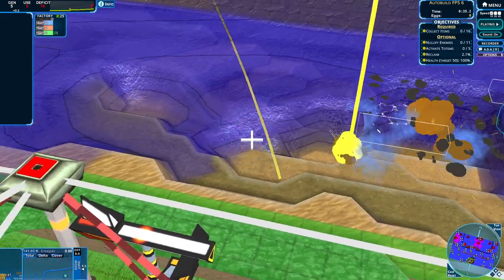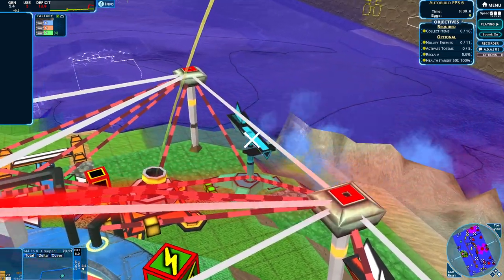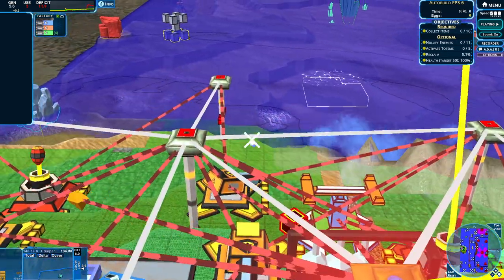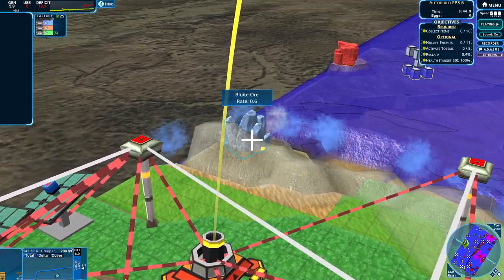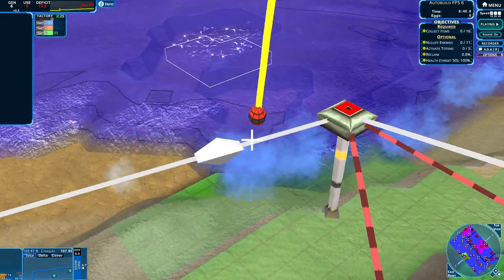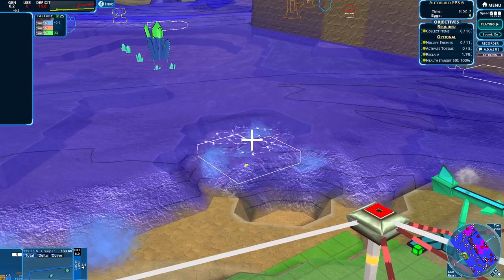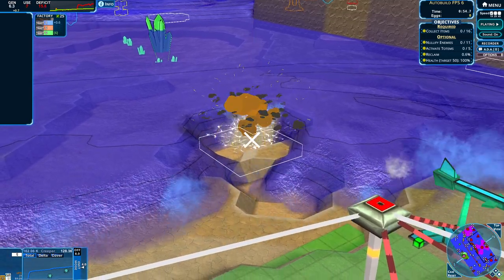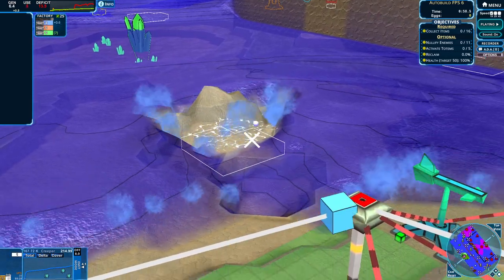We have multiple weapons: we have a mortar — not too useful right now — and we have anti-creeper as well. So we can actually fill up land with anti-creeper. It is good to have, though not as effective as just the cannon blast. The cannon does handle things better. But if we go here, mortar that a little bit and pop down some anti-creeper, that should actually start breeding for us.